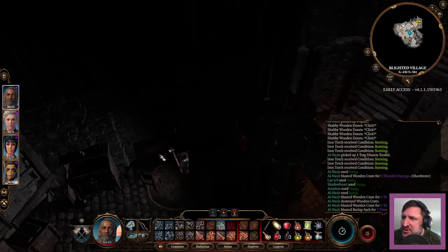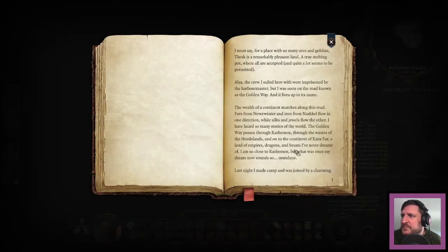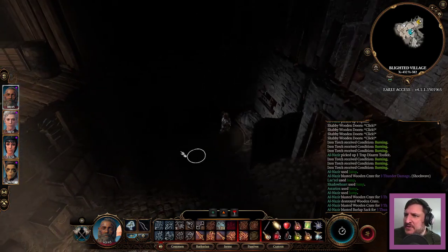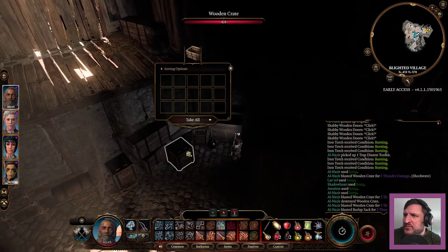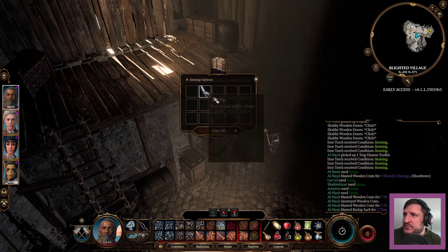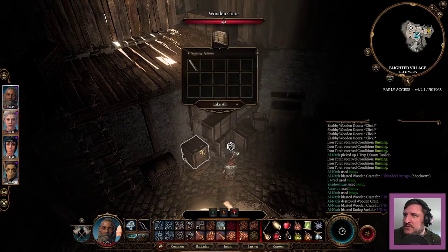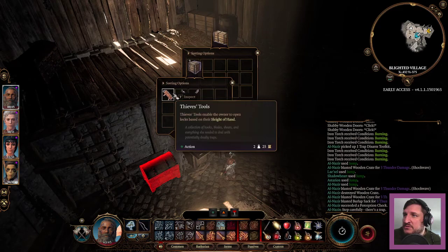I don't even see where that book is — am I standing on it? Hello, weapons. Rapier, very nice. Step carefully — that's a trap. Interesting. That club is worth 10, so never mind.